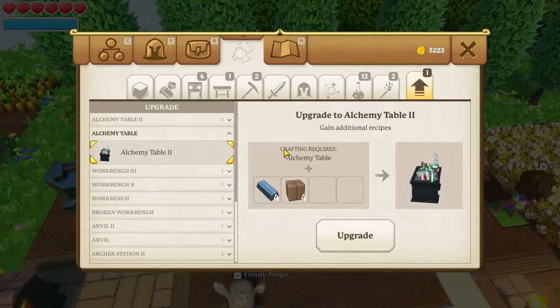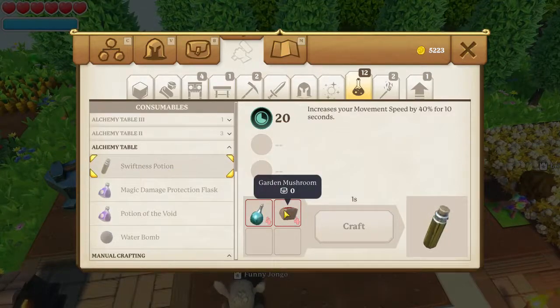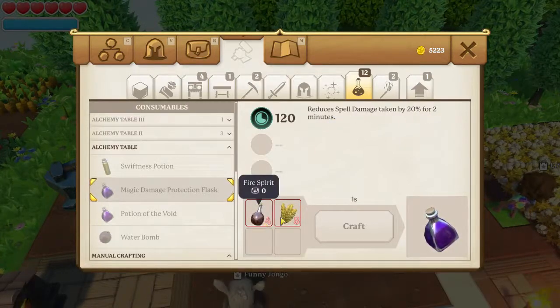If we take a look at the Alchemy Table, it's going to be doing potions. We've got the Potion of Swiftness, which increases your movement speed by 40% for 10 seconds. You never really have much room to run anyway. That needs water and garden mushrooms, so it's very easy to make. Next we've got the magic damage protection flask — reduces spell damage taken by 20% for 2 minutes. You'll need fire spirit and wheat.